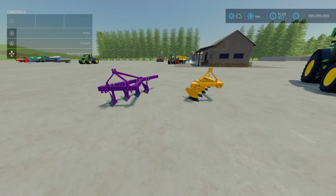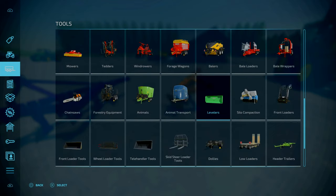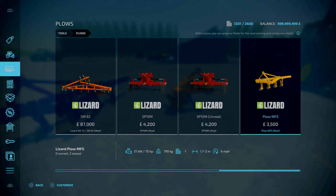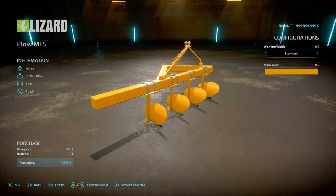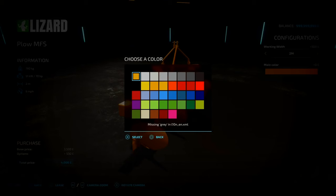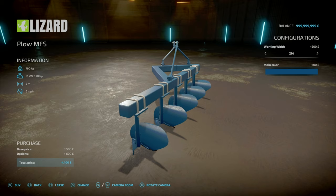Next, we've got the Plough MF. This is by Macaroon FS — 3.4 megabytes to download. It's a 1.7 or 2-meter plough. Slot count is 2, goes down to 1. You'll find this under tools, under ploughs. It's 3,500, requires 70 horsepower, weighs 780 kilograms, and works at 6 miles an hour. Standard comes with 4 plough bodies — add the additional one and you get to 2 meters. There are color options, but it will need an update — there's a missing gray in the L10N-EN.XML file.